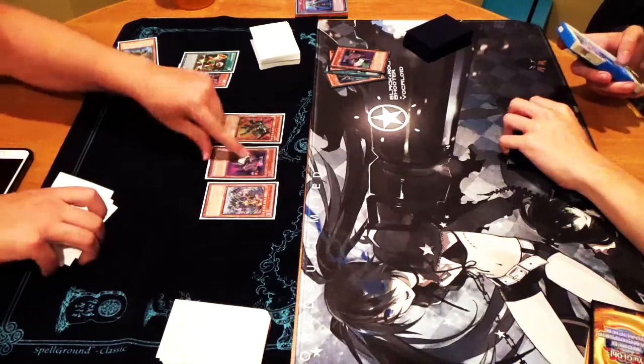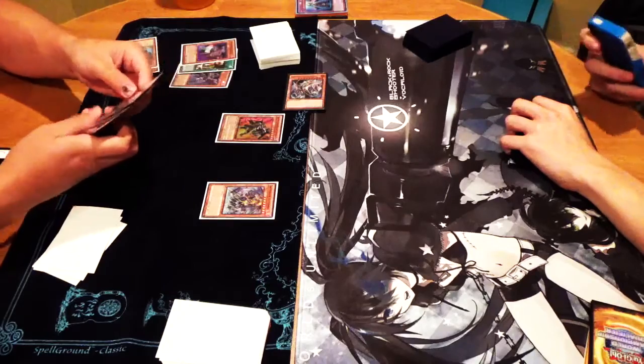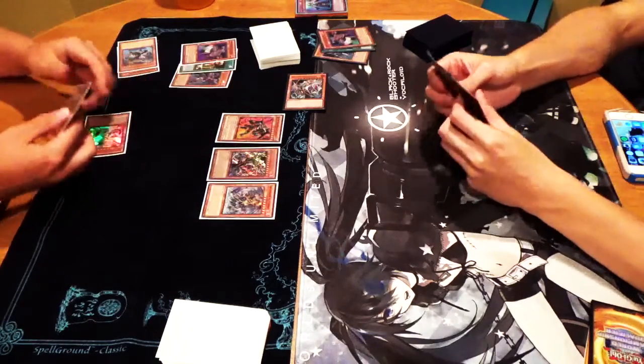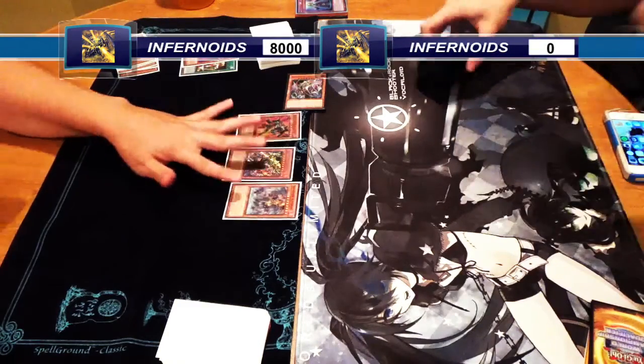Now I want to OTK him, so I get that off the field — I tribute it away and banish his Anunku so he can't bring that out. Not that it'll matter, because I'll summon Anunku and put 300 over game — 8300 on board — and kill him like that.